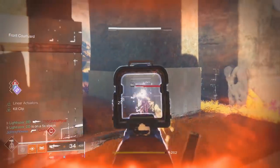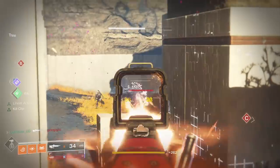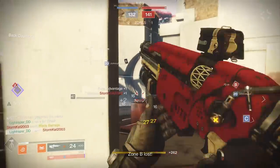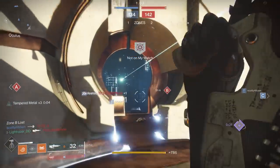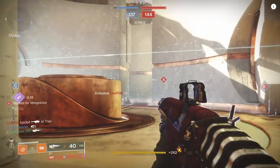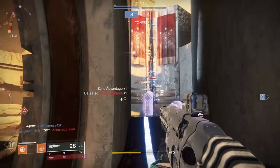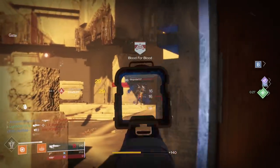These pulse rifles require the most phenomenal roll you can get on them — and I'm not talking from a slaying perspective or stacking things like Kill Clip, Rampage, Headseeker, or heavy-hitting perks. I'm talking about needing things like steady rounds, Zen Moments, things to keep those shots together, a counterbalance mod perhaps. Little things like that are perks you don't necessarily need on some other pulses, but on these weapons that fire that extra round, it's a little hard to manage. That fourth shot could throw your aim off just a little, making the next burst not as clean as it could have been.